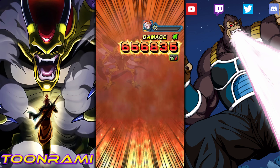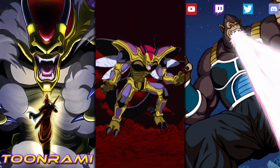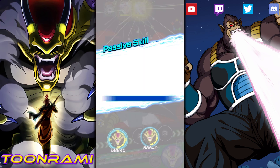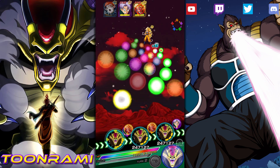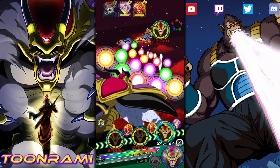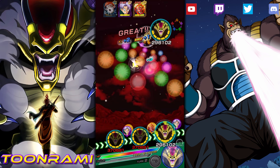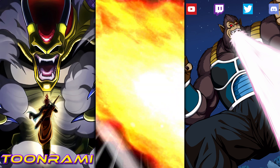Trunks is the easiest one, so the next target is going to have to be Super Saiyan 3. So now let's focus all of our efforts on Super Saiyan 3. Target him, target him, and then we'll target him. Some crits would be nice — just saying.